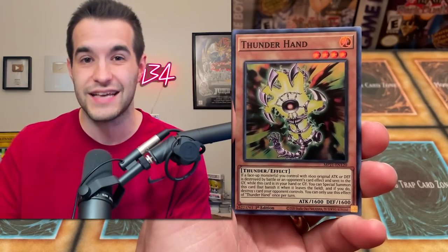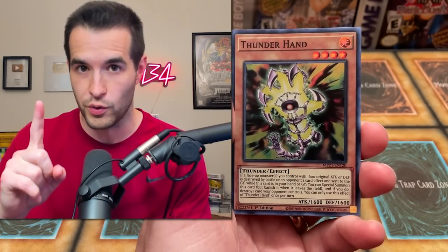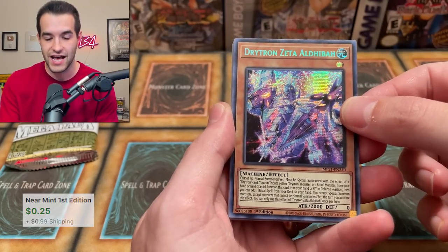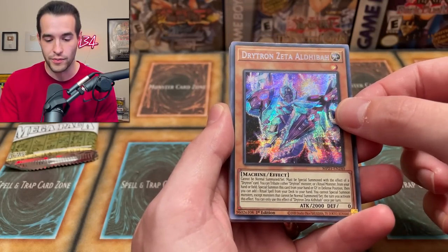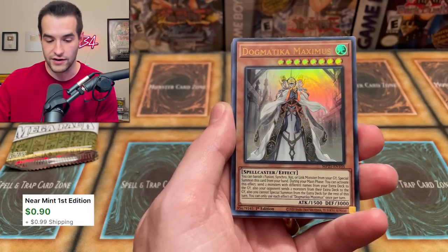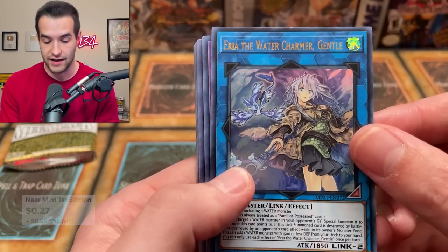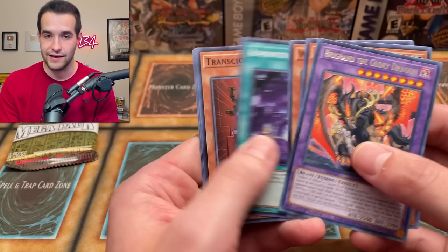Buzzsaw Shark, Gravity Controller. I want you guys to let me know that answer to the giveaway question before you watch them. Thunderhand. We got the Dry Trans Zeta Albihar. And Dogmatica Maximus — a lot of Dogmatica stuff. In Area of the Water Charmer — that is not the Starlight Rare, unfortunately. Can't get that in here; there's no Starlights in the tins. I wish they would put Starlights in the tins. But to be fair, the Prismatic Secret Rare looked beautiful in these.